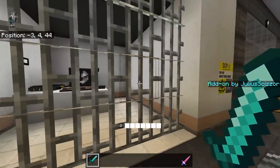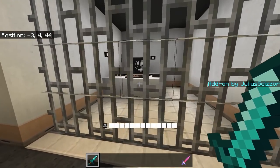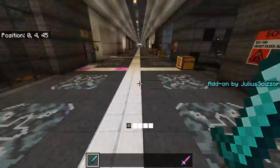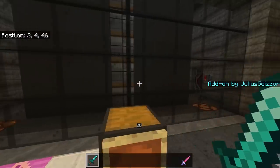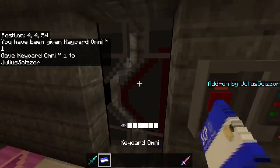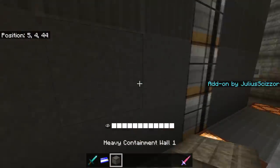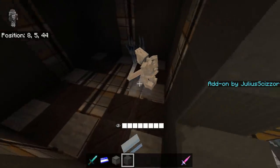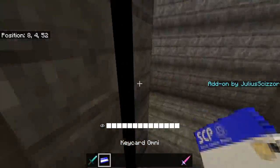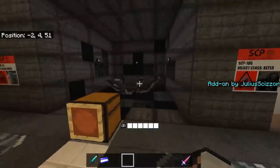That's SCP-079. Next is SCP-096-JS — a very nice containment cell. Let me give myself a keycard so I can actually go in. You can see SCP-096 standing in the cell right now — epic doors. Next is SCP-106: it's impossible to contain him because he can teleport, so he's not here, but he's still in the addon. He basically looks like this but darker and not icy.